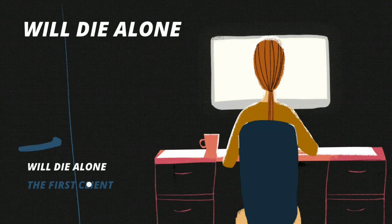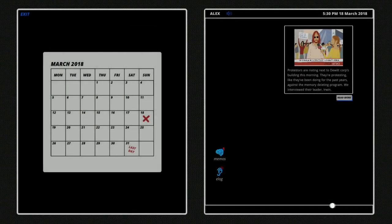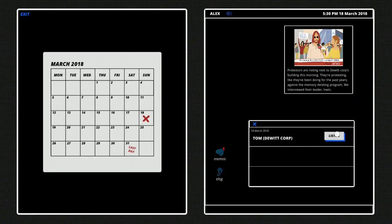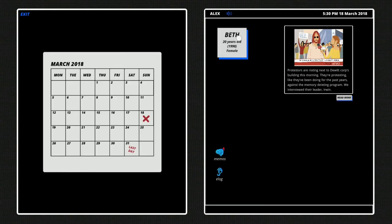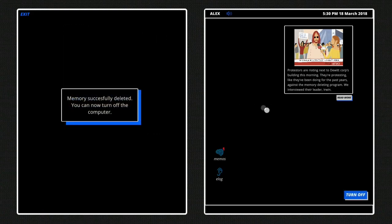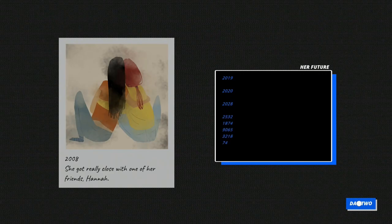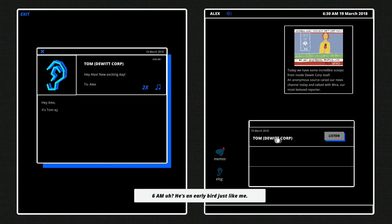After the credits you will end up back at the main menu. So once you're back at the main menu, select Will Die Alone, now select Accept Contract. Select E-Log, Listen, close the window with X, select Beth and delete the first picture. Now turn off and start Day 2.